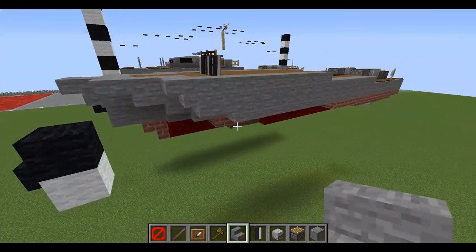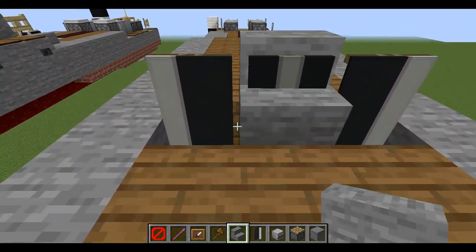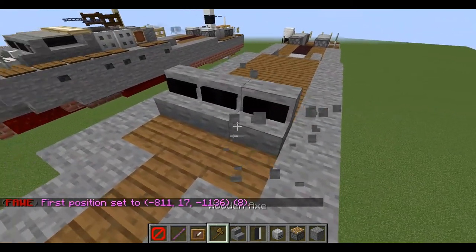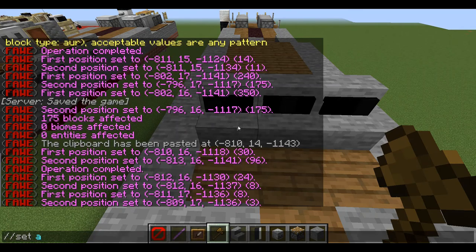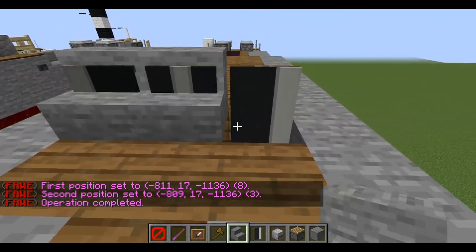We're going to start with the cabin first. Place down one, two, and three stone stairs right on top of our rope banners — that might happen so I may have to do something about this.